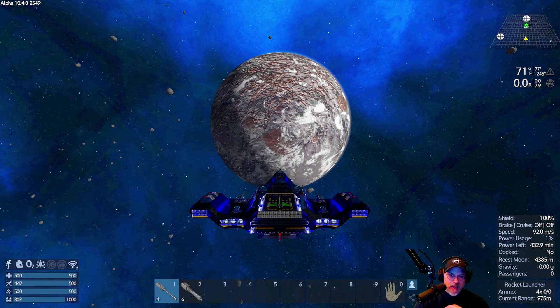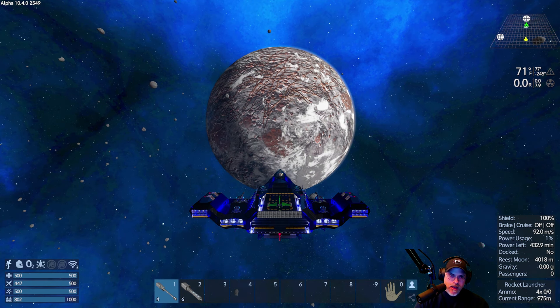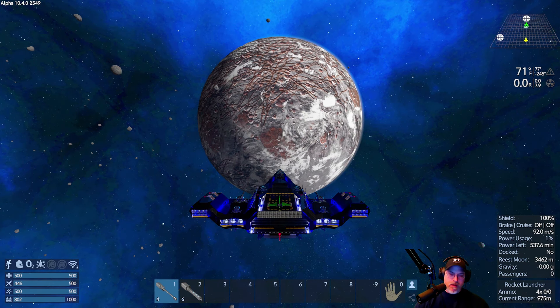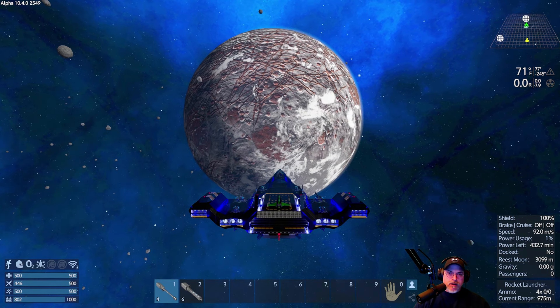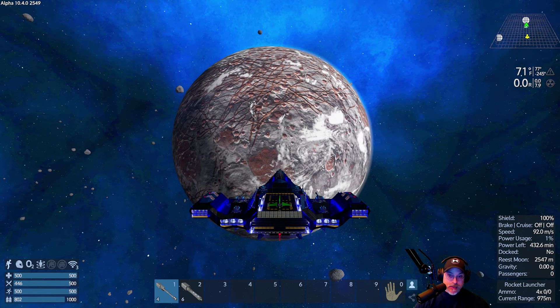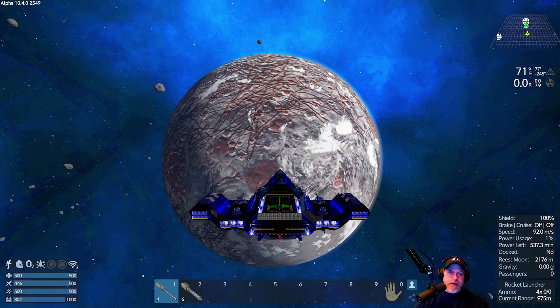We'll get the water plant set up and then I'm going to go around and we're going to wipe out the rest of the Xerox and we're going to mine all the Prometheum deposits so we get nothing but Prometheum meteorites on the planet. Once I have a good supply of Prometheum mined up, I'll probably also mine up all of the Pentaxid deposits so we also get Pentaxid. This will be our fuel supply moon.